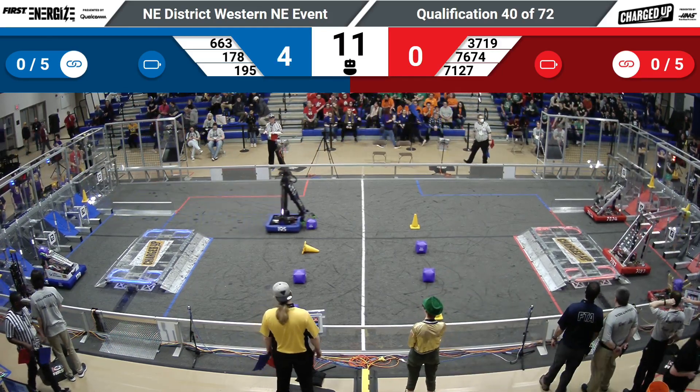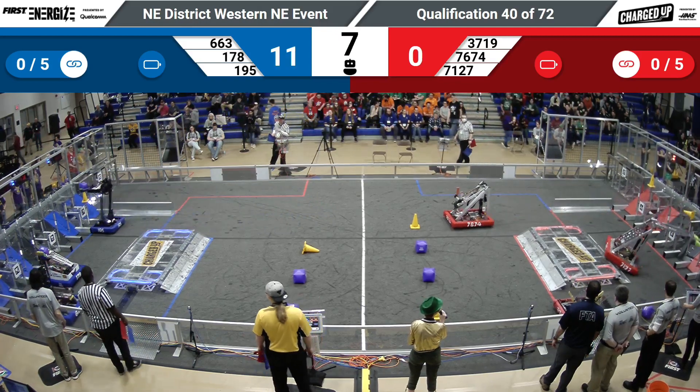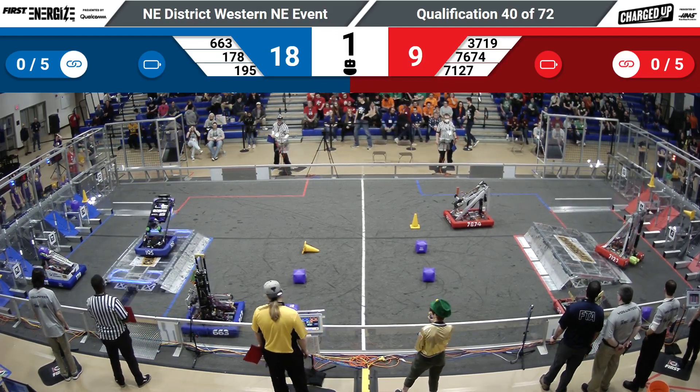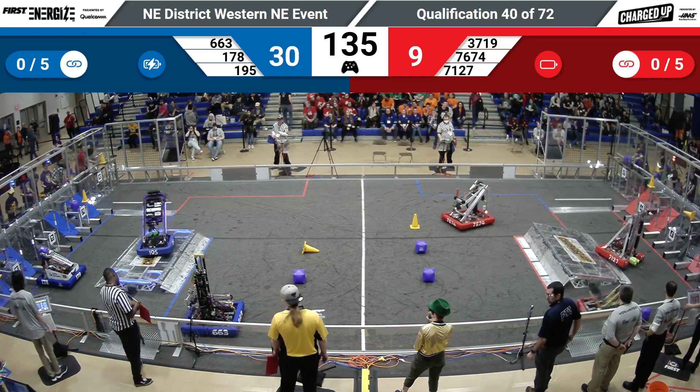195 placing a cone on the middle row and grabbing a cube. We've got a couple cones. Looks like 7127 has placed a cone in the cube station in auto. 663 getting out of their community zone. 195 getting the balance for the Blue Alliance.